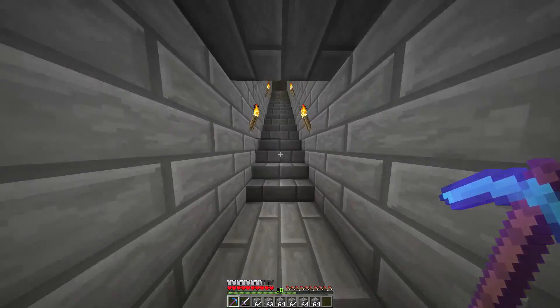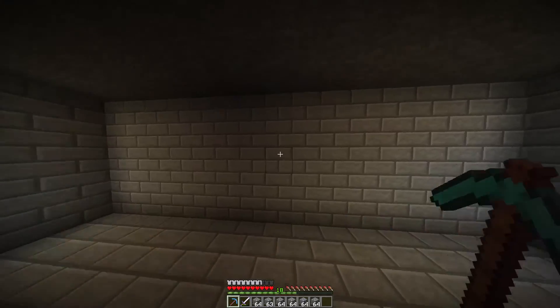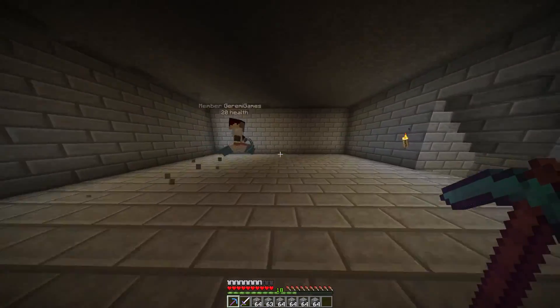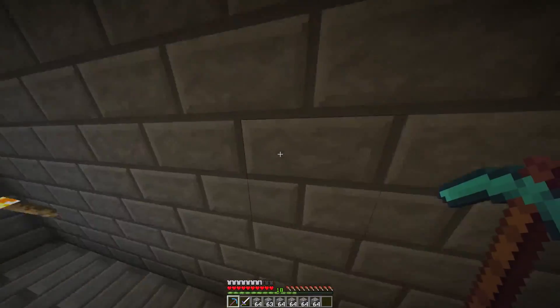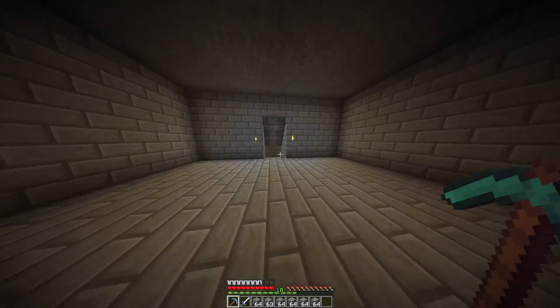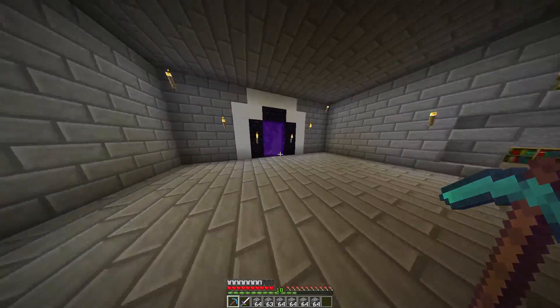Up here we are thinking about having like three branches of different farms over here. So like this way will be a farm, and this way will be a farm, and then that way over there's a farm. So that's gonna be cool. We have more floors in here too.